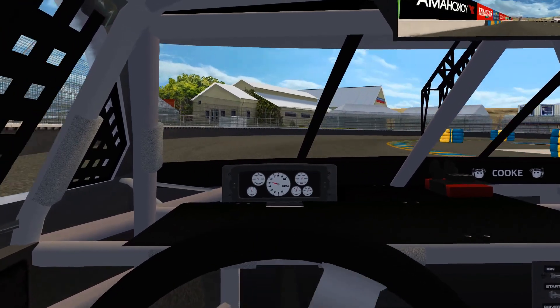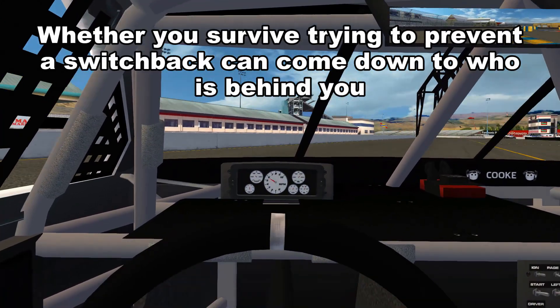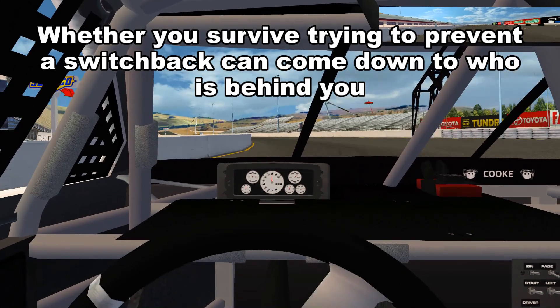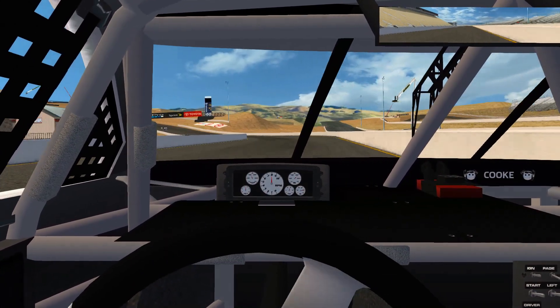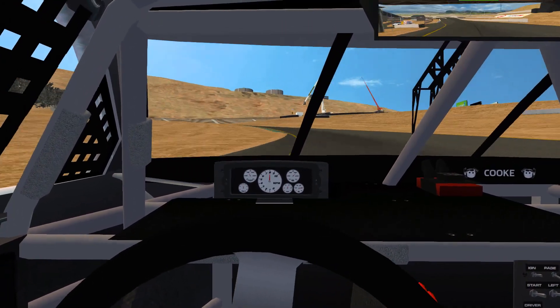What makes the switchback difficult to prevent is the matter of who is behind you. It comes down to how aggressive they are and how fast their reaction times are. If a driver has a slow reaction time, he may not check up in time and run you over. As for aggressive drivers, they might just not care and think they're playing bumper cars and just run you over.